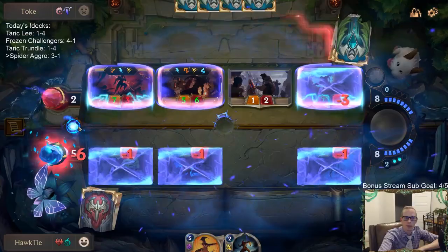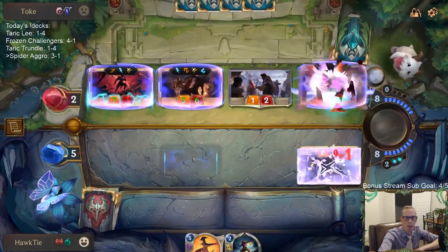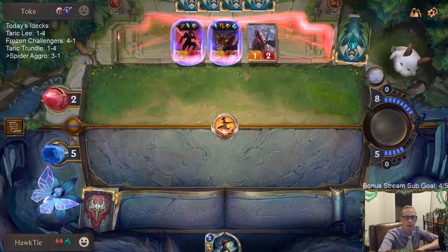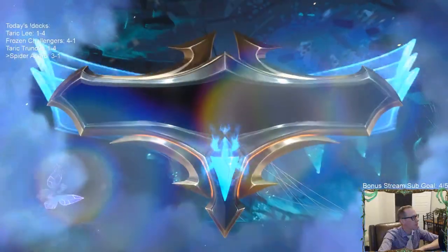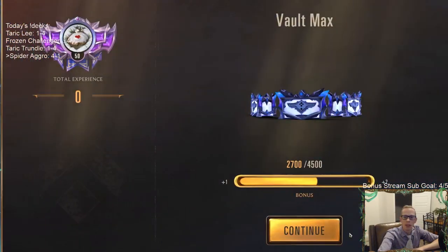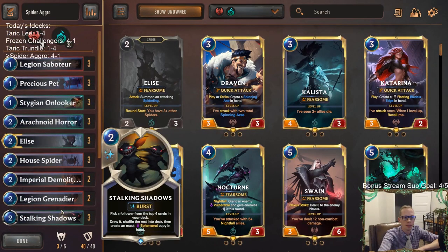This is me going down to five. I could also save the life - I could Unspeakable Horror my own thing so they wouldn't be able to kick it. Alright, GGs. I don't think they could have had much better of a hand, and my hand really wasn't that good. And that combination - we still won. So maybe Spider Aggro is kind of a deck to be playing right now. It looked very strong.